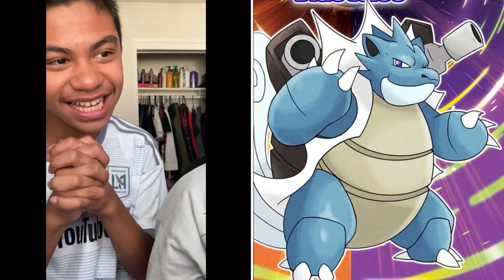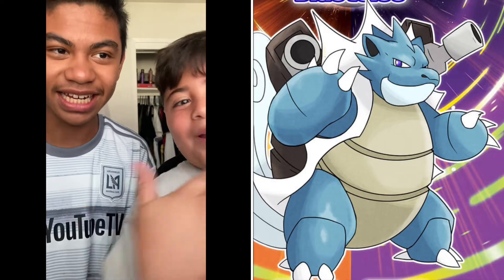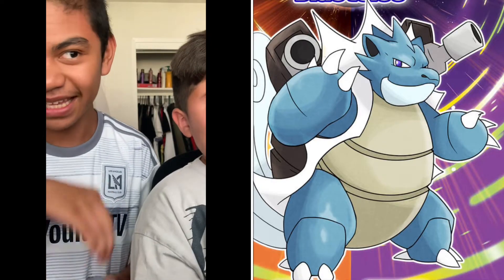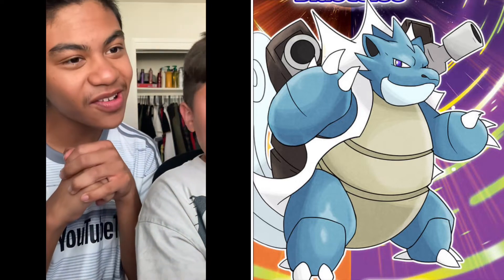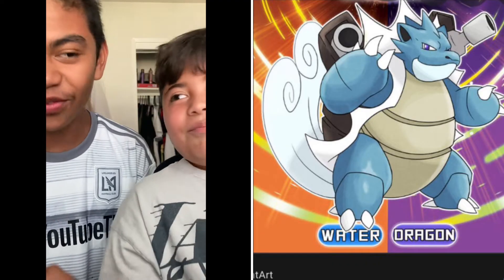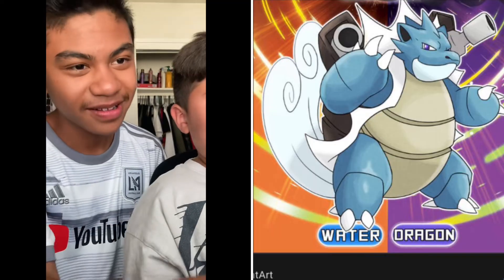First up, let's see if you could guess this Blastoise. Blastoise is obviously real — it's my favorite — but the question is: is this form real? No? You are correct. It is a Water and Dragon type Alolan form. I wish it was real — it would have been cool.